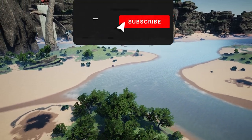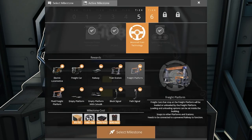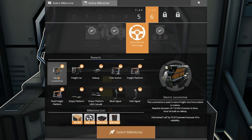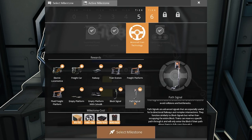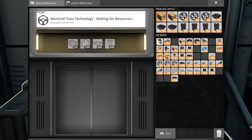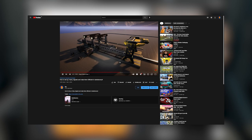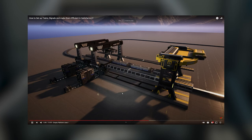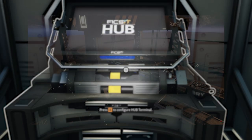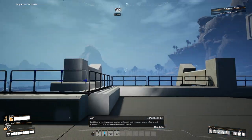We're going to be utilizing trains! That means back to the hub, Tier 6, and Monorail Train Technology. This is going to give us everything we need to transport materials — not just oil — and also block signals and path signals. Select the milestone, send everything off, and there we go.